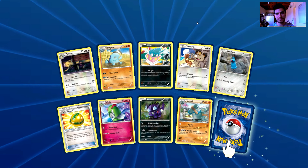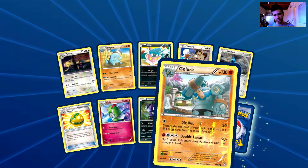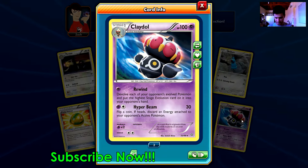We have a Persian, a Quagsire, an Inkay, a Meowth, a Beldum, a Lucky Helmet, a Kirlia, a Sableye, a River, a Skrelp, a common Golurk. And the Ultra Rare is a... no, it's a Kledo. No Ultra Rare in this one as well.